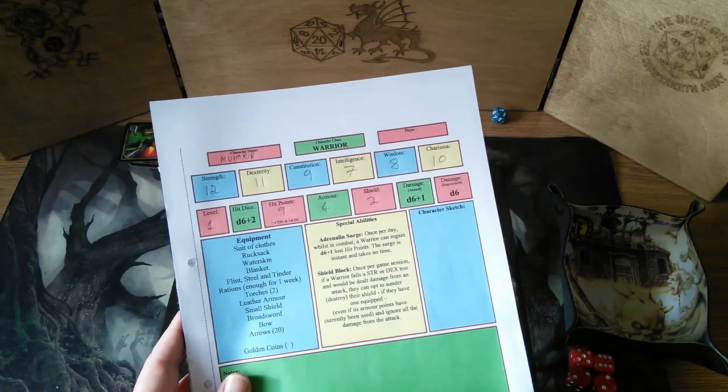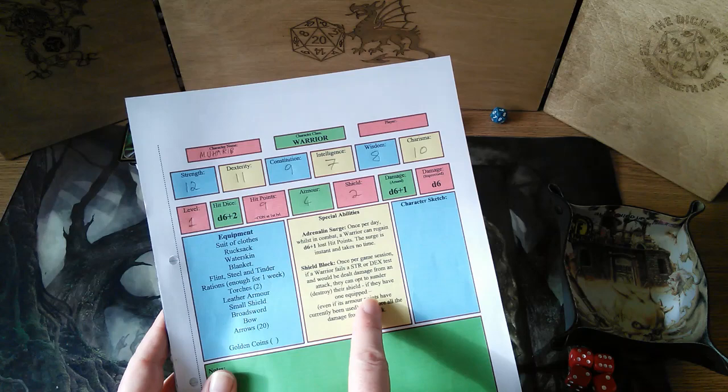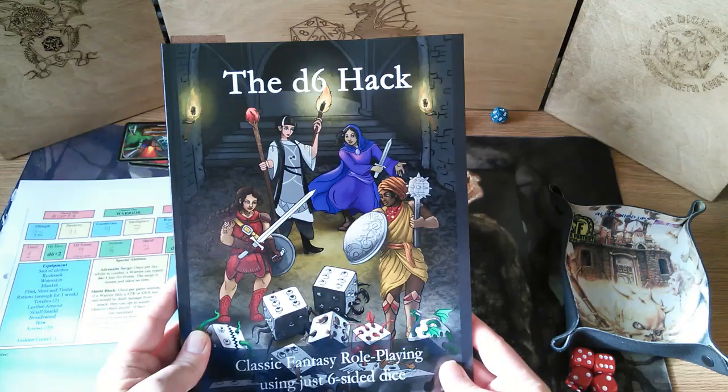Once a day a warrior can regain D6 plus 1 lost hit points — the surge is instant and takes no time. Shield block: when he gets hit and would take damage, he can choose to destroy his shield to absorb that damage, but then he's lost his shield and can't get it repaired. That works even if his shield points are gone — some nice abilities.